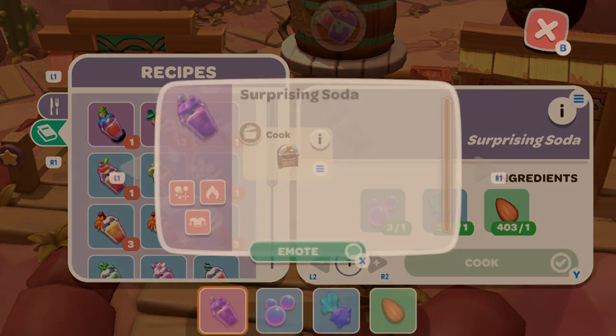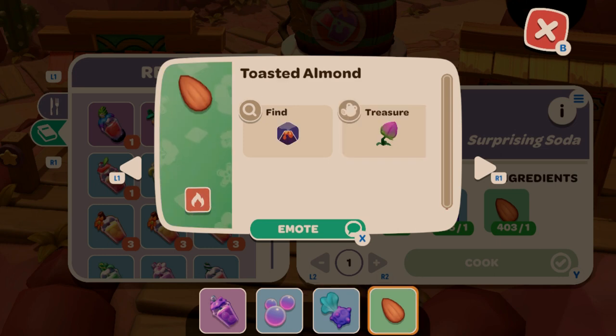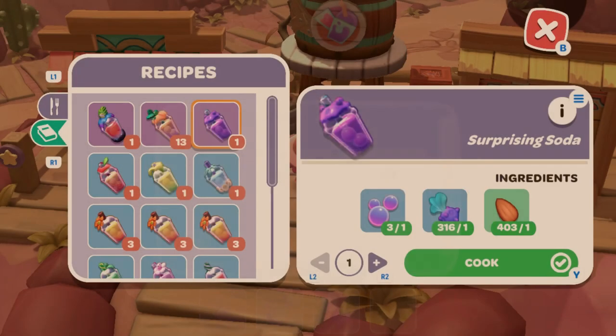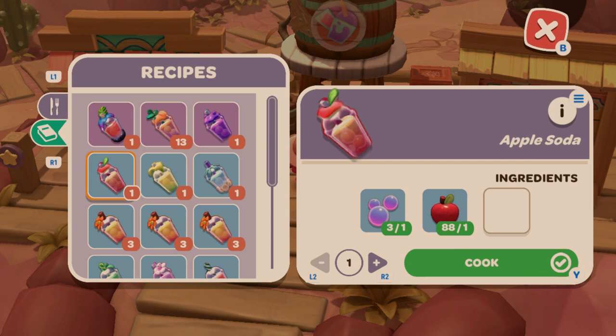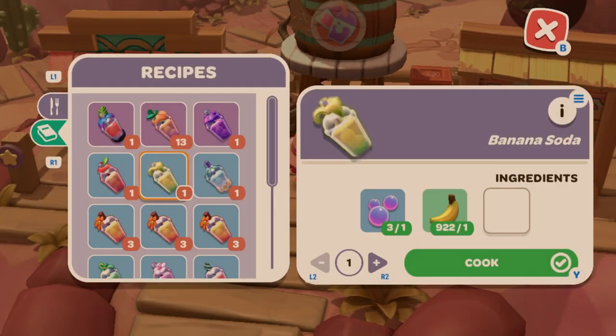Pumpkin Spice Soda uses cinnabloom and pumpkin. Surprising Soda needs a spinnip and toasted almond. Apple Soda is just a fizzy crystal and an apple. Banana Soda is fizzy crystal and banana. Cream Soda looks really cool — you'll need coral milk.